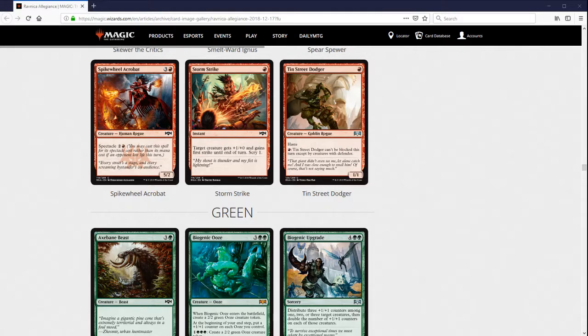Storm Strike — one red instant, target creature gets +1/+0 and first strike until end of turn, and you get to Scry 1. We've seen this card before without the Scry 1 and it was already totally fine in Limited. I don't really expect this to see play outside of Limited, but this is just a good trick. We've seen a few good tricks in red already so do watch out for them. I'll play this most of the time in my red Limited decks — a copy, maybe two. As we saw, there's no really big red removal spell in this set, so this trick may be how you're getting through some of the green creatures. We haven't seen that many big removal spells overall, so keep that in mind.